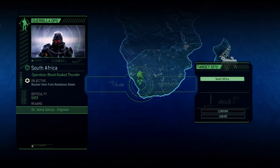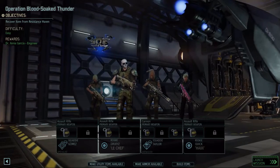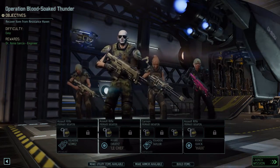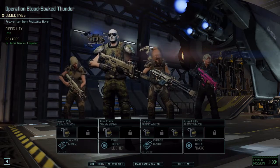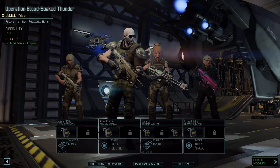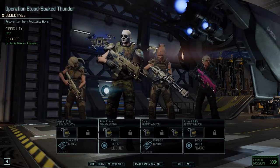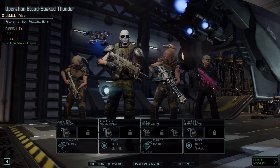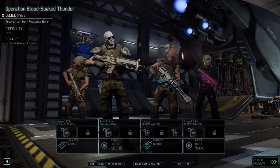We view the target: Zenia Castilla, an engineer. Okay, we're doing this — we're bringing this squad. I am going to skip the load screen. We have to recover an item from a resistance haven. I don't know if it's timed, we'll have to wait and see. I'm going to stop the recording here so that the load screen doesn't mess things up. Hopefully. See you then, we'll be in game shortly.